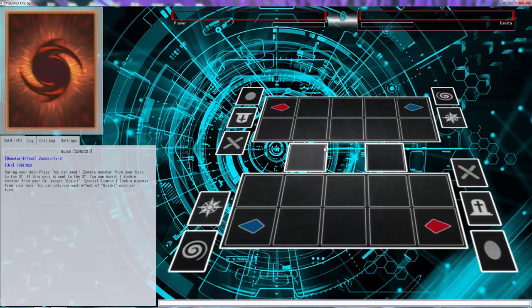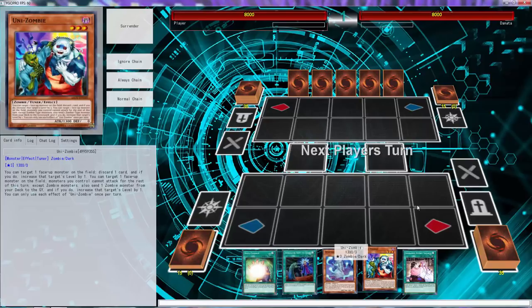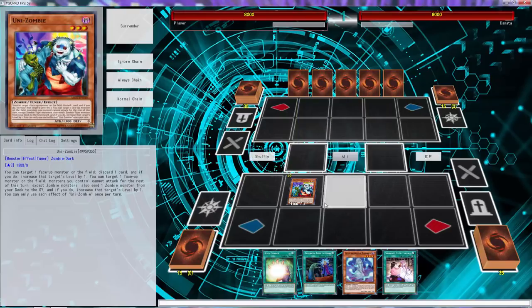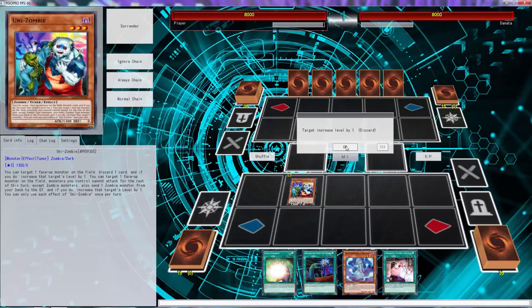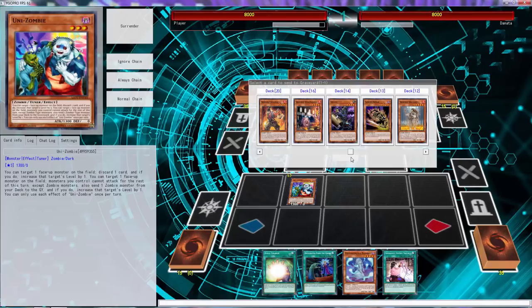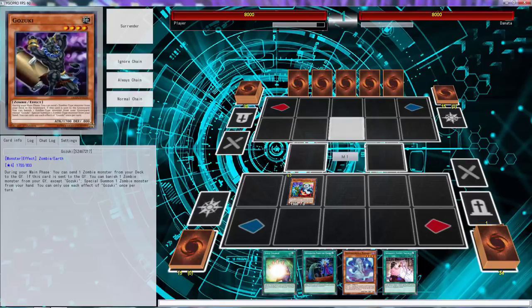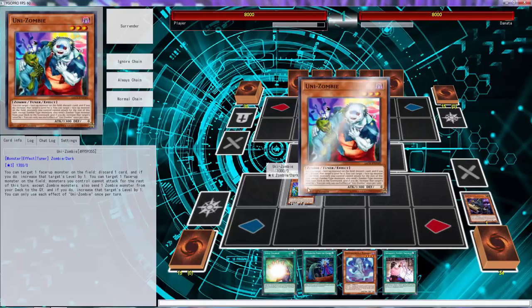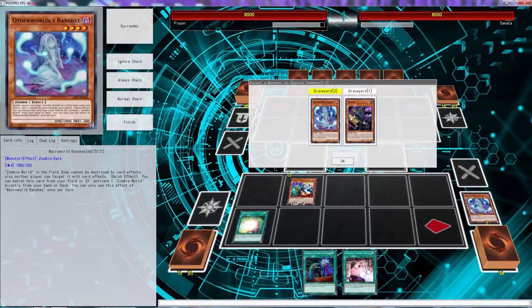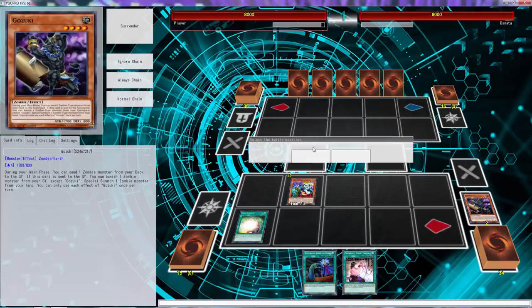Alright folks, what is happening - today we're going to be playing some Shiranui zombies, pure Shirauis. We've opened up a decent hand, not the greatest hand of all time, but we do have soul charge so I want to go the soul charge route. I can send a card right now - the opponent doesn't have anything, so we can send goblin zombie but we can always get that out. Let's send Gozuki and also discard Banshee, then soul charge for two to get Gozuki and Banshee out for free.